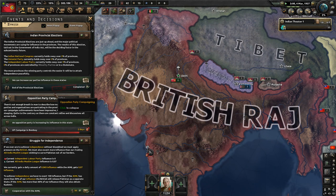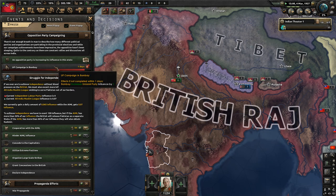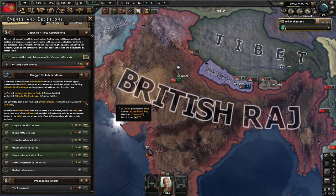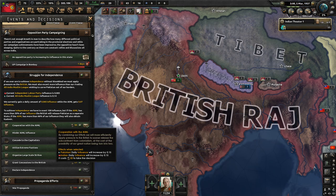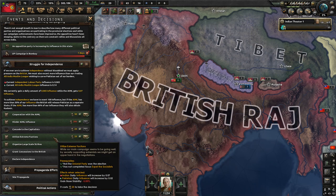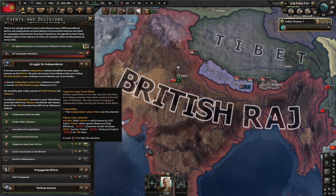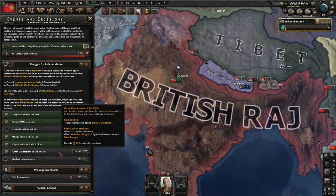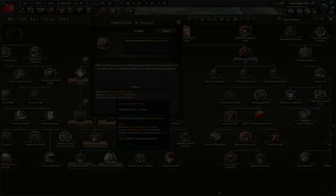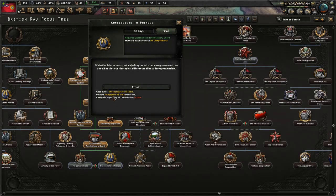We win the election, but a little bit less well than last time. So now we go into the independence minigame. Unfortunately, because we won the election a bit less well, we're barely gaining influence faster than the Muslim League. That means we're almost certainly going to lose Pakistan. I just let them have it in the end, because it saves political power and allows us to make more appointments in our own government in the meantime.